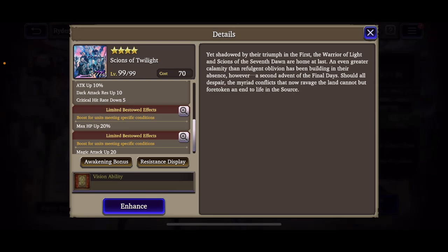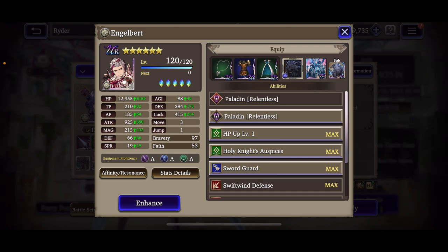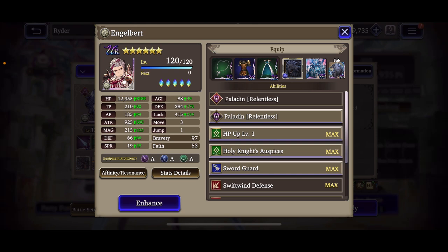Looking at his stats: defense 66, spirit 19 — spirit's a little low. Resistances are pretty even across the board other than Pierce at five percent. He's got 37% slash, 30% magic resist, 27% missile resist, and 35% strike resist. Pretty solid all around except for Pierce — Kane would eat him alive as he does with most light tanks.